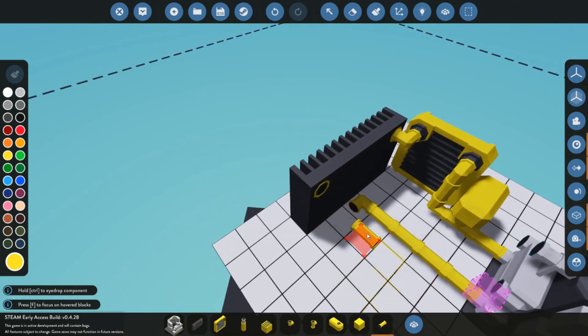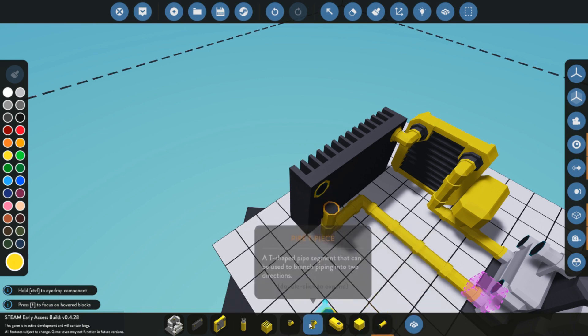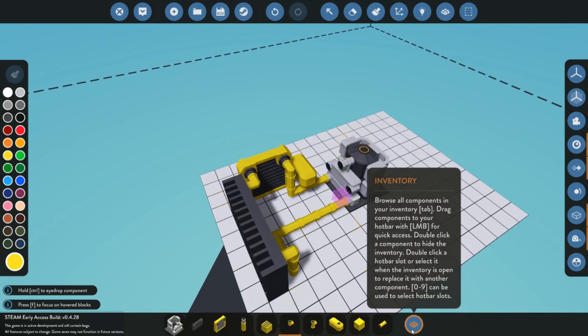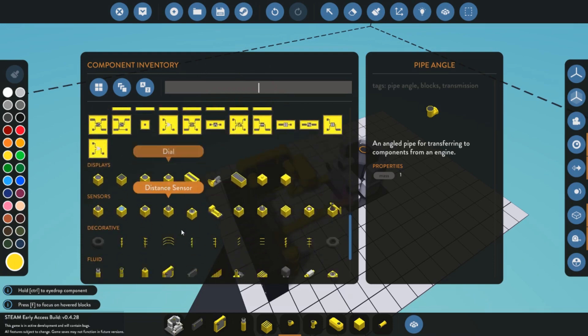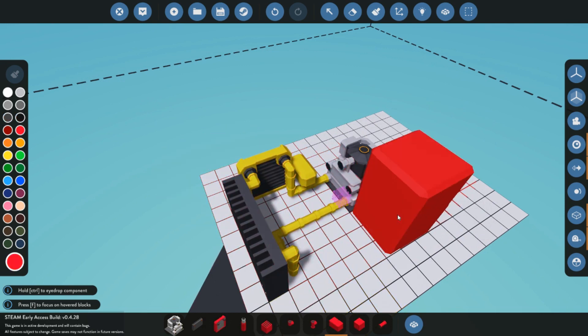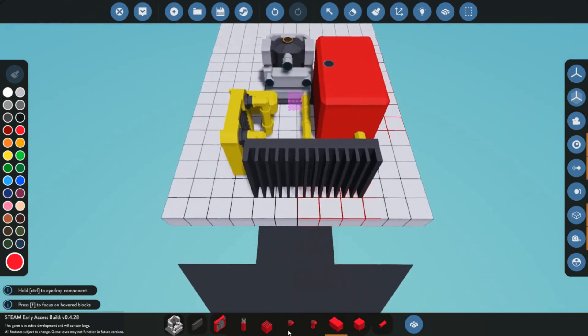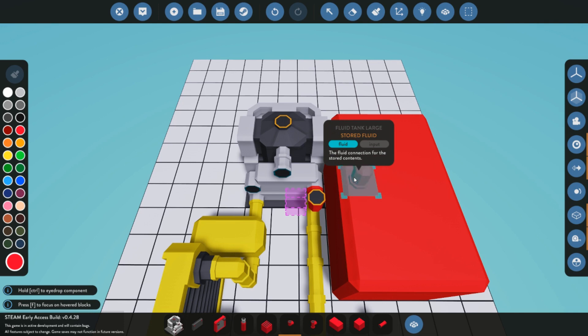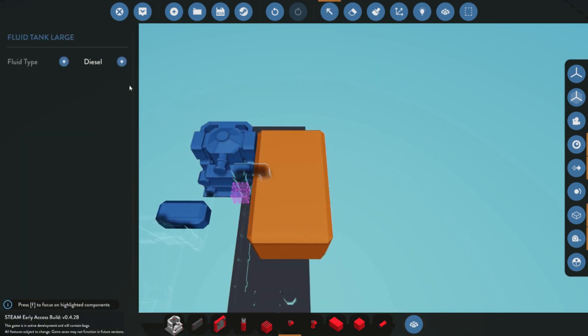Now we take the rest of the pipe and run it back to the coolant-in on the engine to complete the cooling loop. I'll also show you how to hook up the logic for your data later in the video. Now we need to grab a large fluid tank and put some fuel in the engine — I'm coloring that red. For fuel, just connect it with pipes; you don't need any pumps when connecting directly like this. Set the fluid tank to diesel.